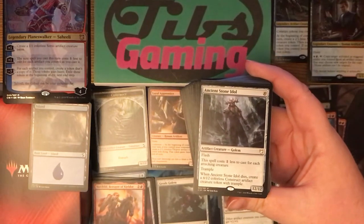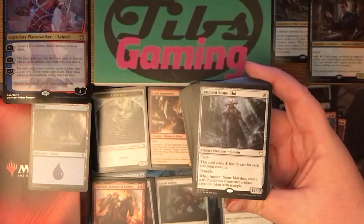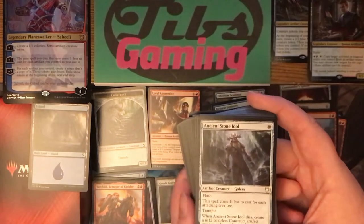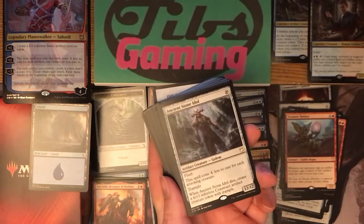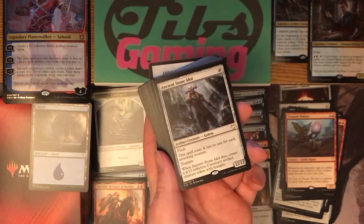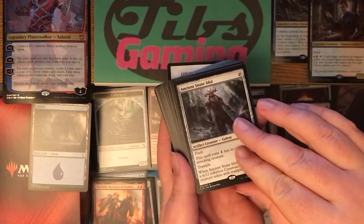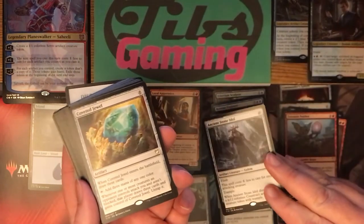Ancient Stone Idol — ten for a twelve-twelve. It has flash and costs one less to cast for each attacking creature, has trample, and when it dies, create a six-twelve colorless construct artifact creature token with trample. Somebody swings big — doesn't even have to be at you; it can be your opponent swinging at another opponent in a multiplayer game. If they're swinging with ten creatures it becomes free, and that's not an unreasonable number in a big multiplayer commander game. When he dies he makes a six-twelve, which is still really good. I like this card.